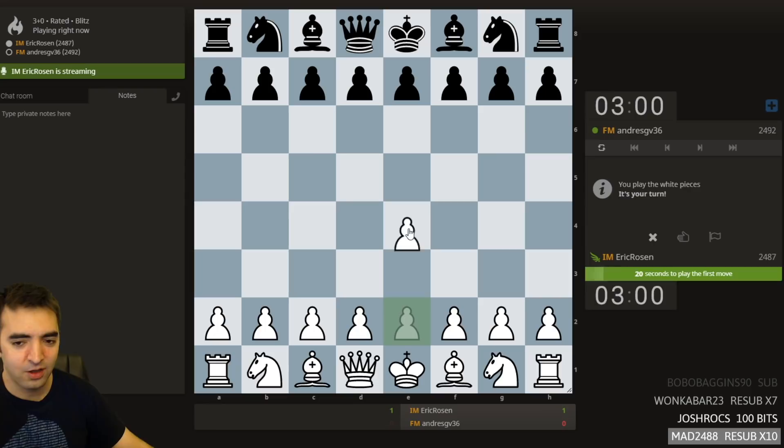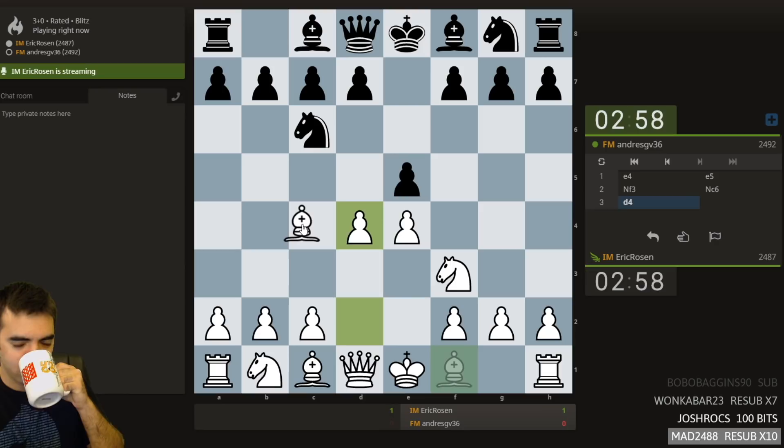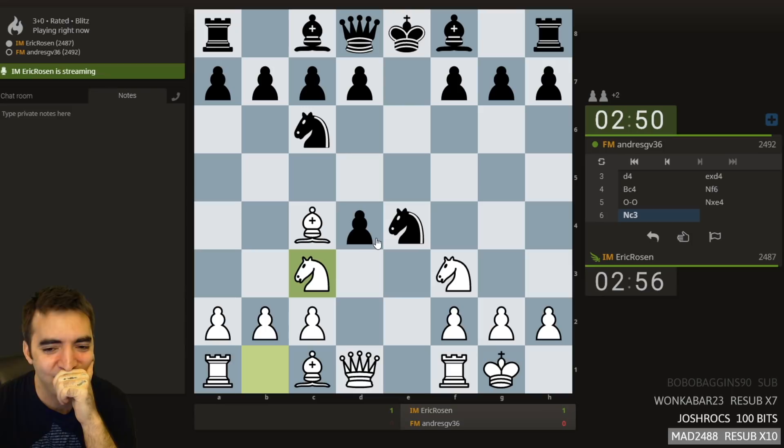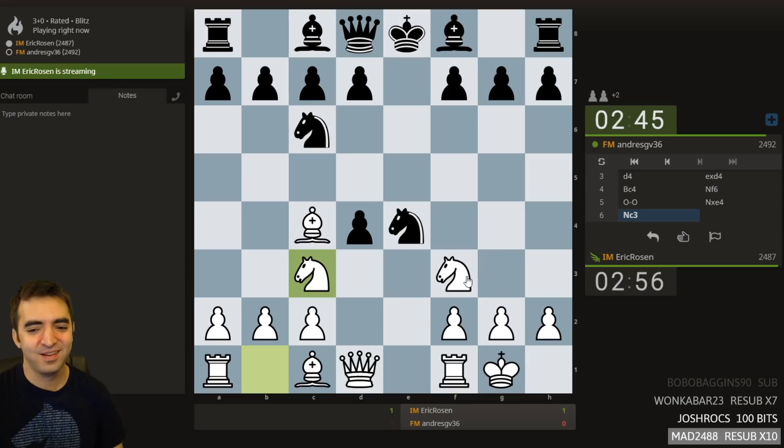Playing an FM. I'll play E4 and my new repertoire. It's Natwinson time! What are the odds my opponent has studied this? Probably hasn't.